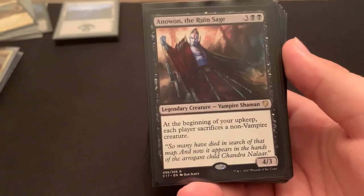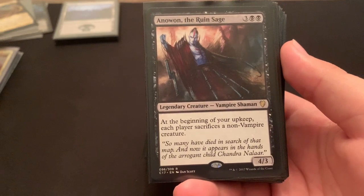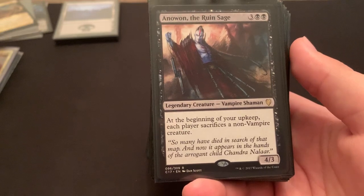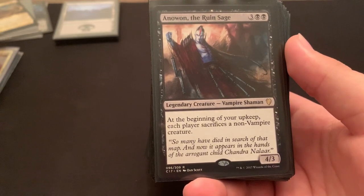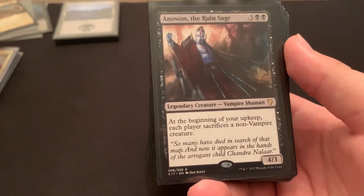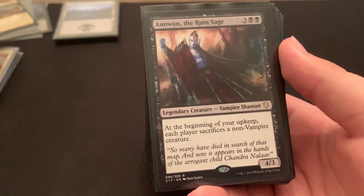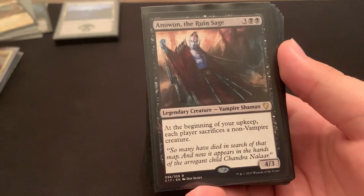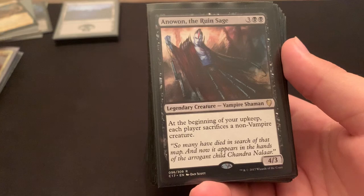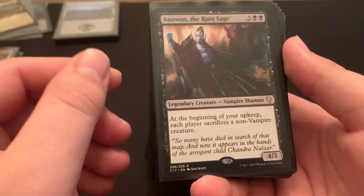Anowon, Ruined Sage — in theory he's very, very good. At the beginning of your upkeep, each player sacrifices a non-vampire creature. I think this deck only has like one or two non-vampire creatures, so it usually only hurts my opponents. The only downside is he usually dies when I play him, because people don't want to sacrifice their creatures. It kind of time-walks me a little bit — he's a 5 mana 4-3, which isn't a great rate. But 5 mana to, at best, kill 3 creatures, or at worst, eat a kill spell. What do you guys think of him?